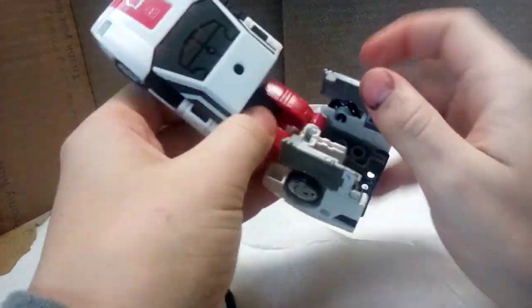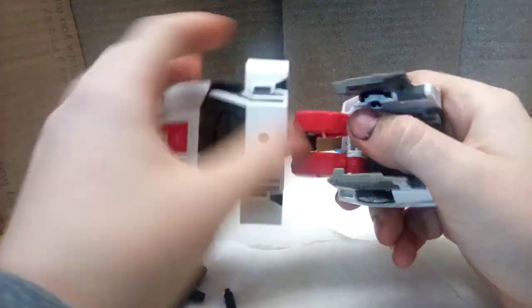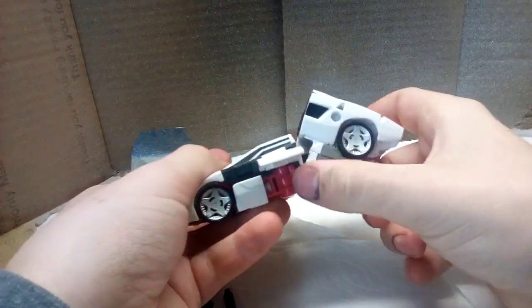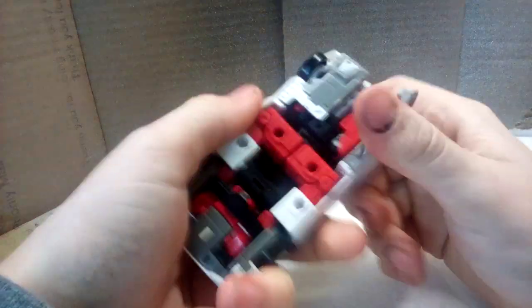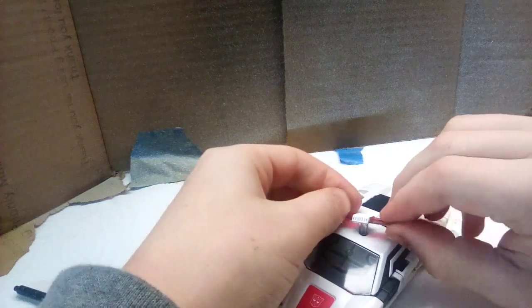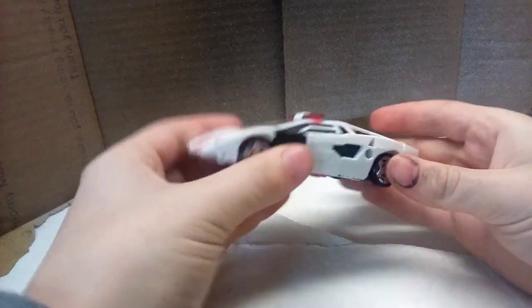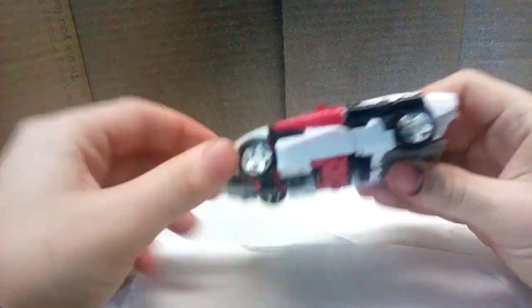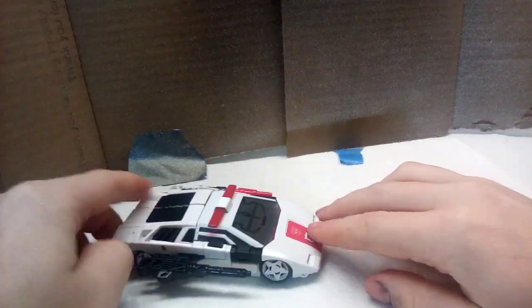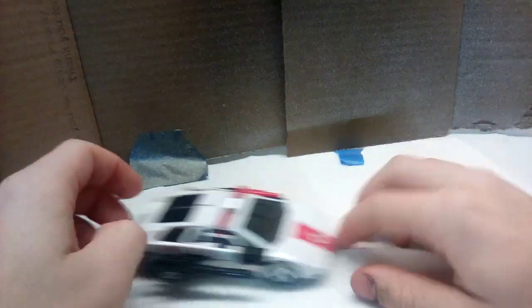Here is one last thing to mention before we go: don't forget to keep these flaps out until the very end or you'll look like a dingus. Back into car mode. For weapon storage — whatever you want. You've got ports on the side here and ports underneath, but that doesn't really help unless you're storing this. And that is my review on Kingdom Red Alert. That's all for now — until the next video.